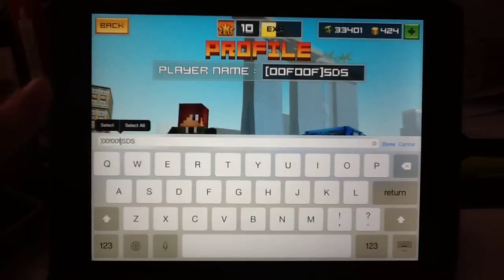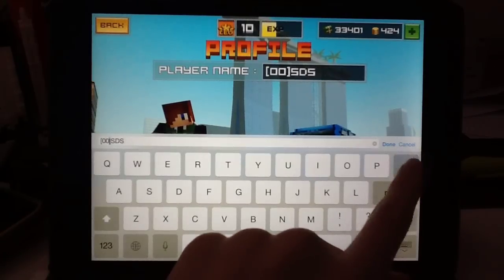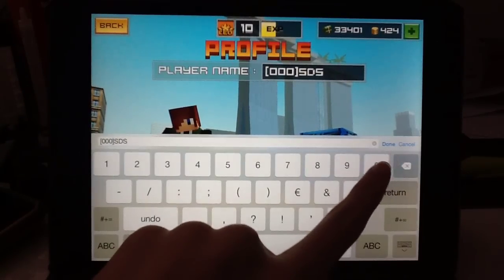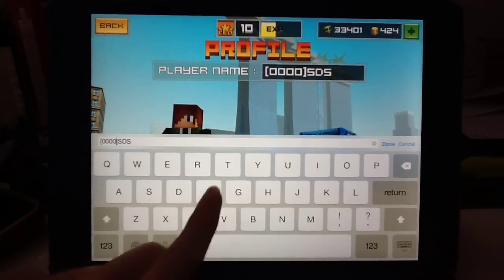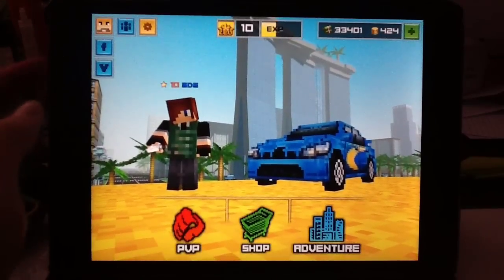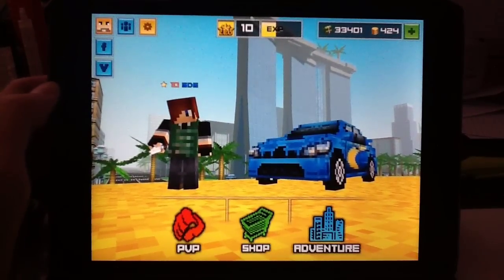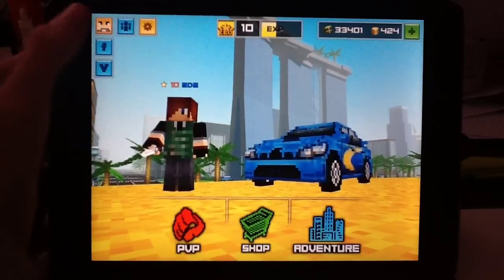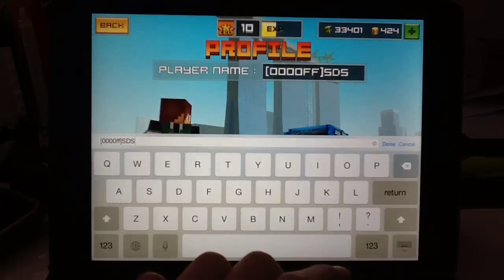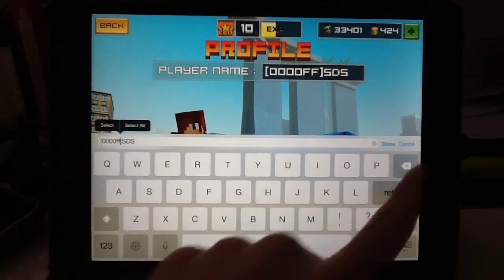The next one is blue — it can be nice if you like blue. The color code for that is 0000FF. That's the blue one. You can't really see it well on the video because my iPad's really old — I think already four years old, pretty old.